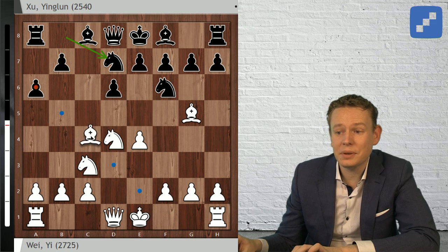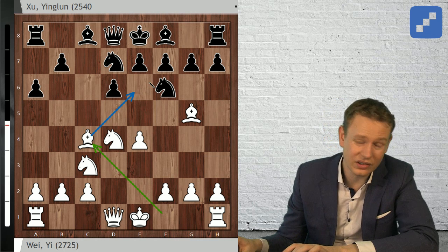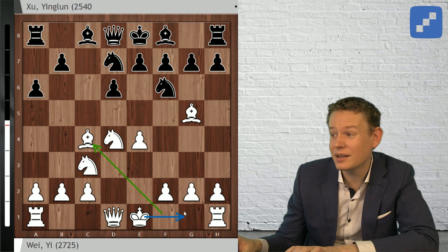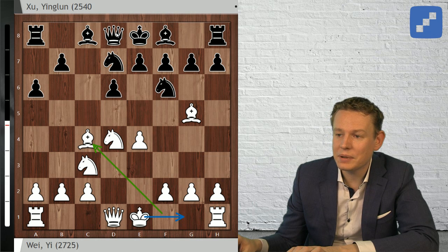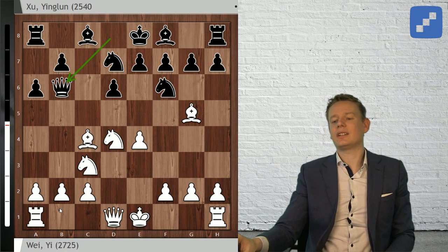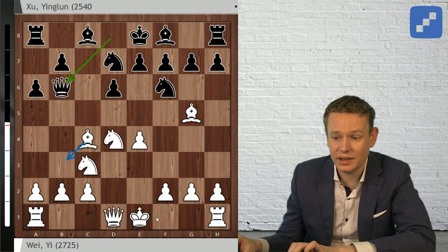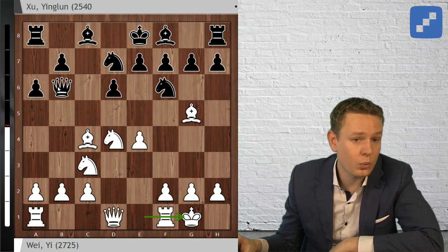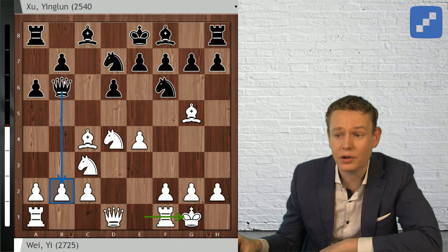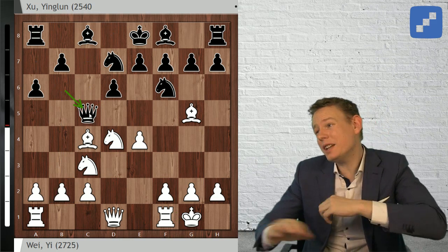Wei Yi plays the move Bishop to c4, hinting that if Black goes e6 a piece sacrifice on that square might happen, and also saying he doesn't need to castle queenside and is happy putting his king on g1. Black plays the main move Queen to b6, targeting b2. Wei Yi says 'be my guest' - he's not concerned about keeping his b2 pawn. This is a position he recently had on the board against Luke van Foreest in the Wijk aan Zee tournament, which was a bit of a breakthrough for Wei Yi.